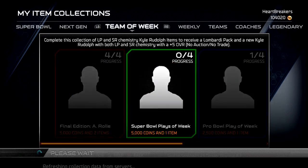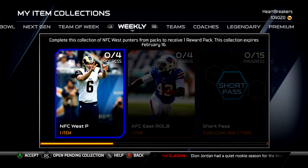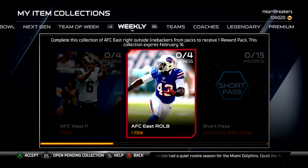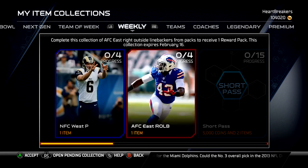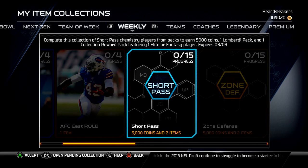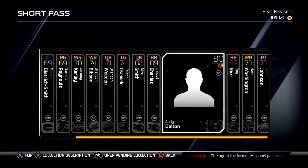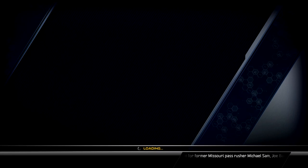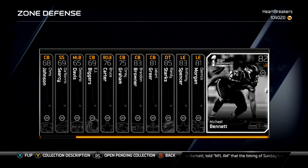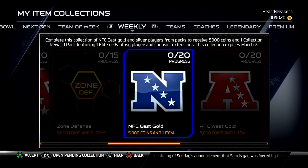I also pulled a play collectible out of that as well. The weeklies right here — you got the NFC West punter and the AFC East right-side linebackers, those just give reward packs. Then you've got short pass and zone defense chemistry collections which give you 5,000 coins, a Lombardi pack, and a collection reward pack featuring an elite fantasy player. There are probably one or two cards that are already price-fixed for each collection, so that should be good.